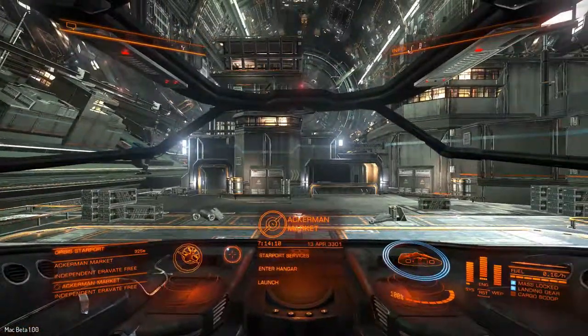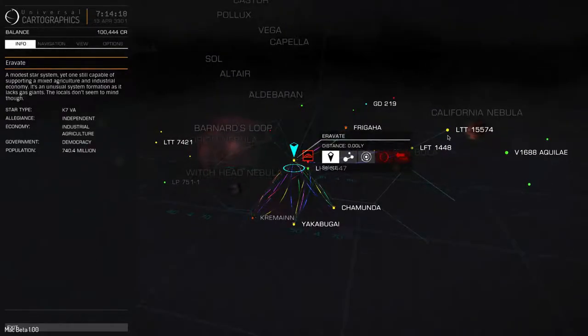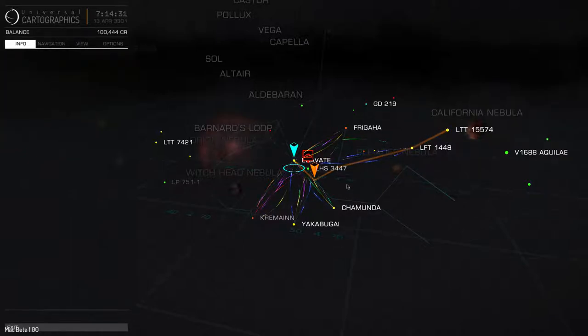One thing I skipped over: when you want to plot a route to a system that requires multiple jumps, you click plot route and that will show you all the systems you need to pass through to reach your final destination. The beauty of plotting a route is that when you plot it and exit the galaxy map, the computer will automatically target the next system in your route after each jump. You won't have to go back into the list and reselect your next jump - the computer manages that for you.